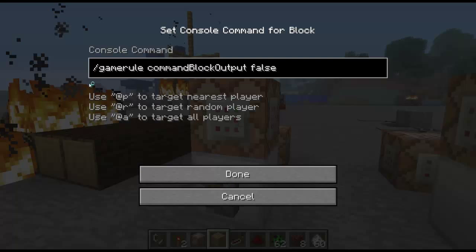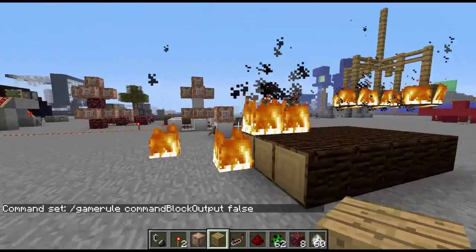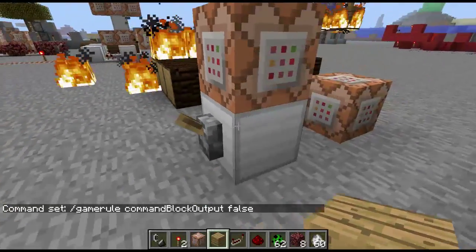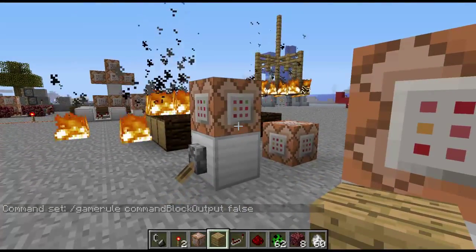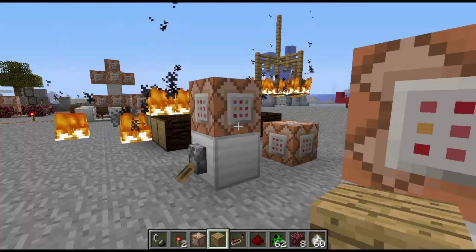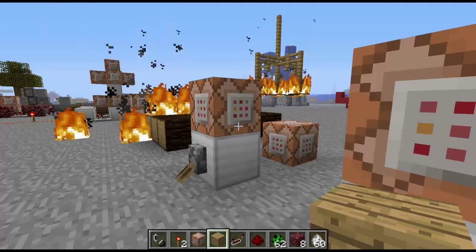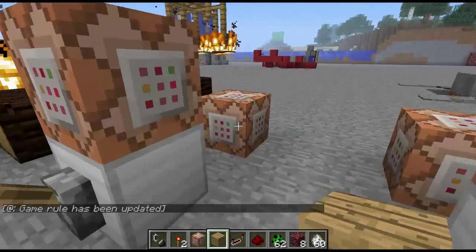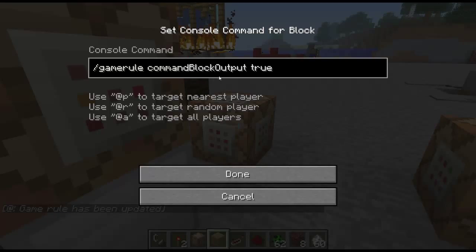The next game rule is commandBlockOutput. You'll notice when I change the game rule, I got this little thing that says 'the game rule has been changed.' Now on this one, when I flip this, you'll notice it says nothing — because commandBlockOutput is now off, which means whenever a command block does something it's not going to tell you it did that thing. Then I turn it back on, and you'll see 'game rule has been updated,' which means the command blocks will now start telling you what they're doing again. You'll probably want to turn this off in maps that you're using it, or else people's console will just get filled with command block spam.